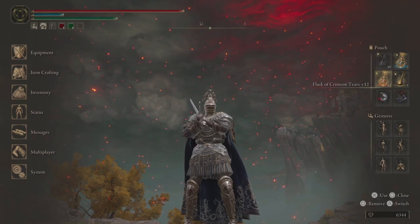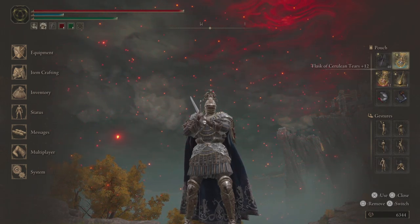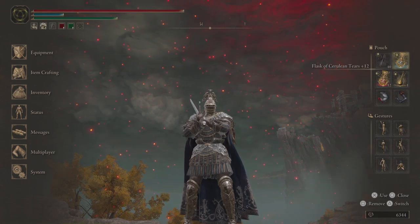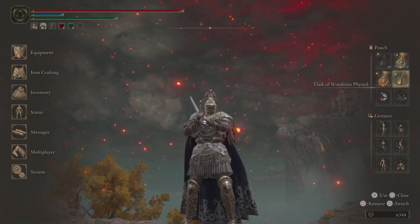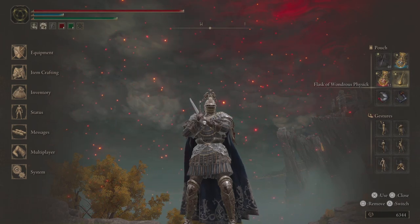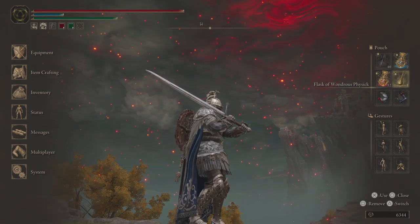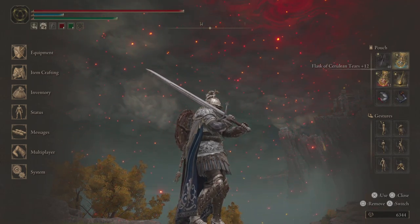I also want to talk about how I set up my pouch. I used to keep my healing stuff, physics, and FP items just in my soft swap bar by pressing B or down on the D-pad, and this was not a great system. Having the pouch available means that you have access to any four of these things regardless of where your soft swap bar is, and that may save your life in a lot of different situations. Initially I just put my crimson flasks on my soft swap bar, carried over from Dark Souls 3 days, but once I made the change over to this, it felt like night and day.